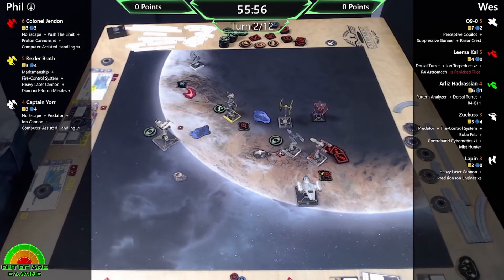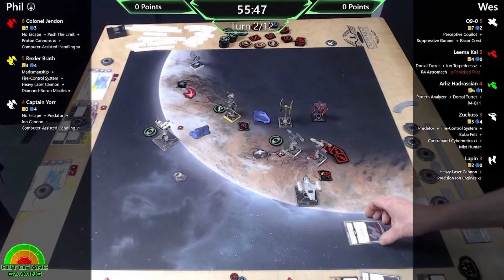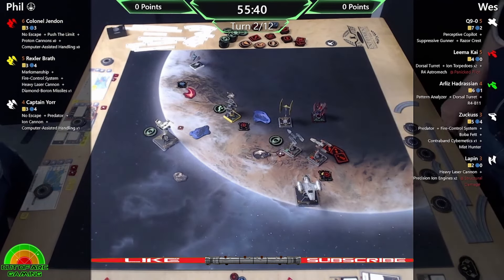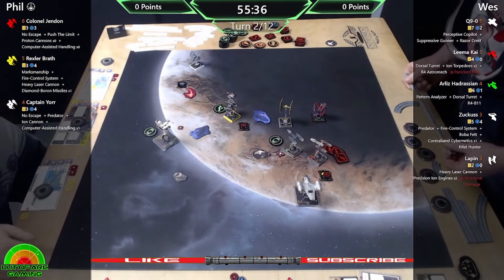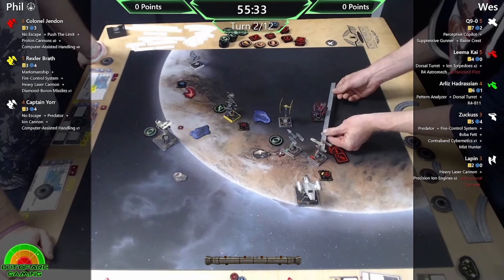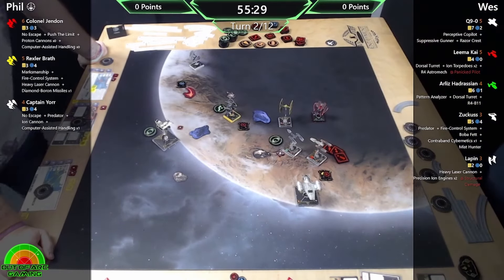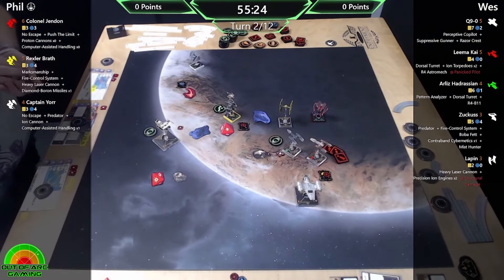I've never actually used Diamond Boron Missiles myself, quite nice to try something new. In this situation I probably would have preferred to just fire the Heavy Laser Cannon - it might have been better. I went 'oh it could do a thing' and used it. But it did get Structural Damage on Lapin so that's a massive advantage - a Heavy Laser Cannon literally can't do that.